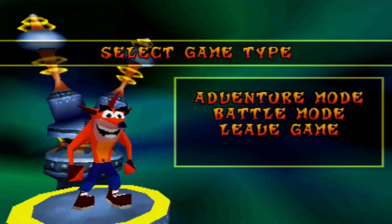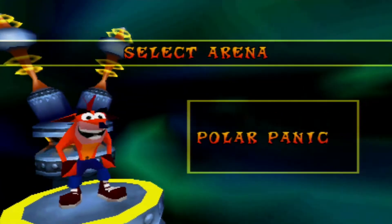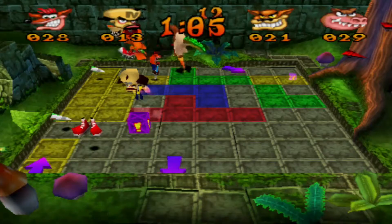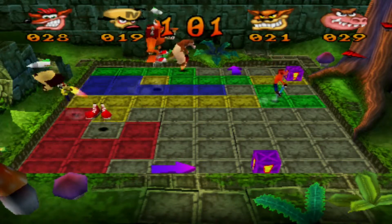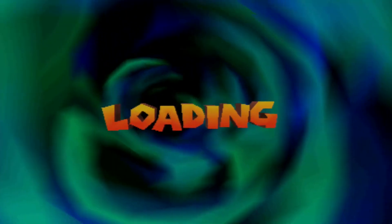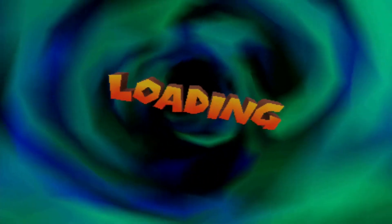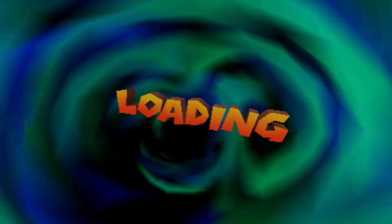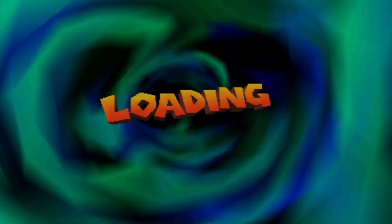Number 9: Crash Bash — you know, the one with the monkey thing that was never in any other Crash game. This game's loading screen has nothing really special about it: there's a swirling background and the word 'loading' is popping about like an apple in water. The awkward turquoise and black background mixed with a big bold orange loading title makes it stick out. The tune that plays is so dang catchy.